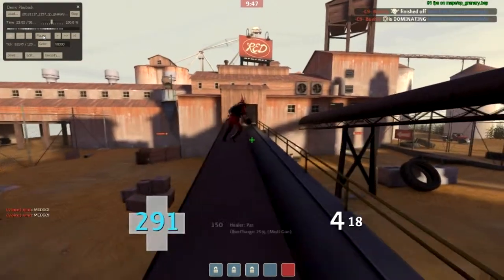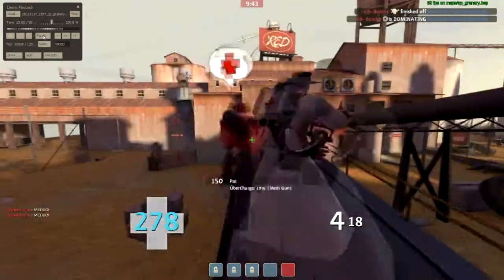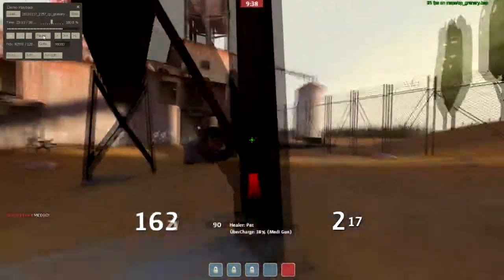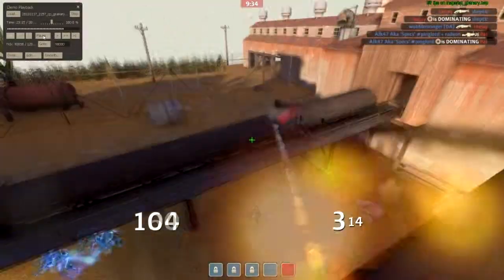You're going to see the enemy team push in through the bottom left hand side with full uber advantage on us. What my team does here is rotate as far to the right of the last point as they can get. I take all the heals I can get from my medic and I jump onto the higher pipe so nobody can spam me and I can stay alive for as long as possible.